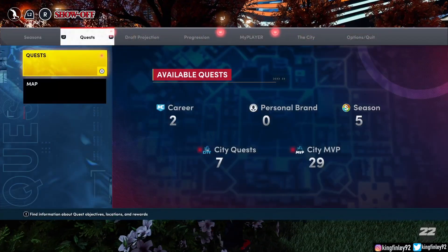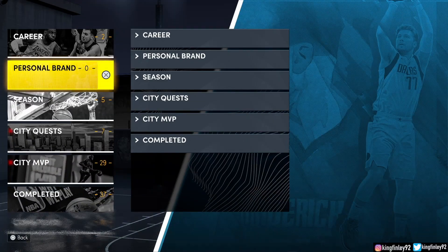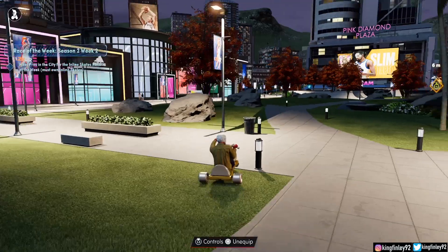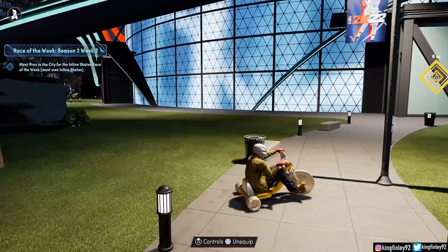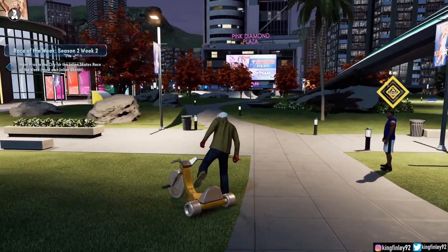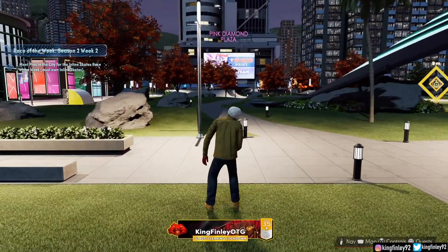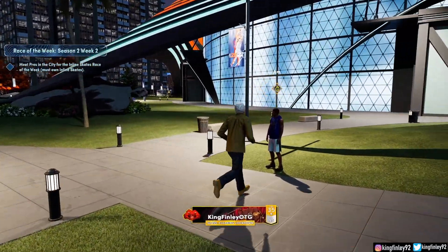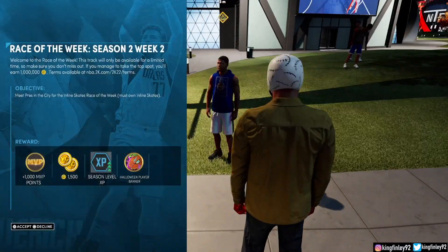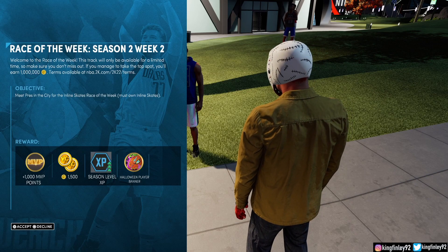For the first one, all you got to do is come and do this quest. Go to the race of the week, and you will see the Halloween player banner as a reward. We're going to head right on over and do the quest real quick so we can unlock it, to show you that you do actually get it after you complete the race on your skates. Just make sure you got your skates when you come over and talk to him. Right after you talk to him, you're going to be ready to race on the trail.